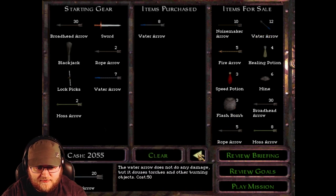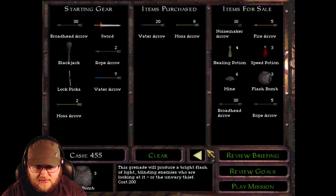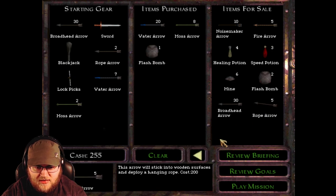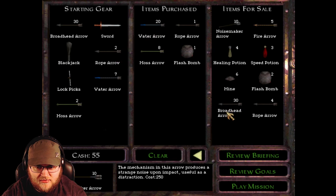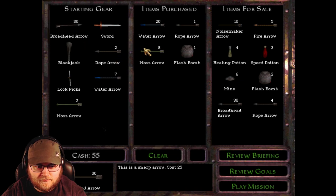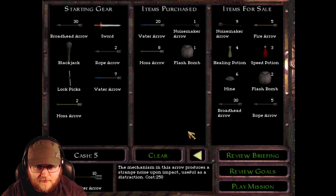I'm going to need a lot of these. Some of these. Take one of those, and one of those. Is there anything else I can afford? Anything cheap? A noisemaker would be helpful. I wish I could sell items that I have. Let me switch out this spare rope arrow for a noisemaker. I can reuse rope arrows and noisemakers, so having a lot of each doesn't really matter. I just want to have at least one of each. So, let's get started.